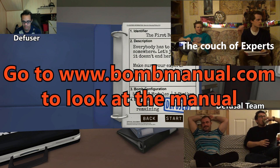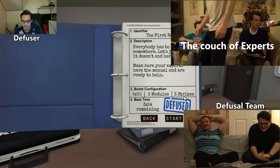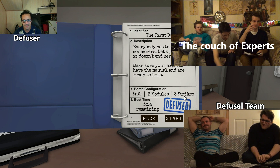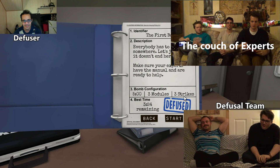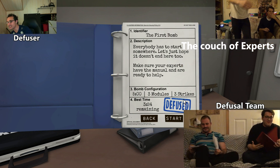Each bomb has a bunch of different modules, and he'll have to describe the module he's seeing. You'll have to consult where those modules are in the manual, and ask him questions and get information from him, because you can't look at the bombs. All your information comes from verbal communication with him. So you'll each have a copy of the bomb defusal manual — there's one for Connor and one for Nick. This is specifically designed to be played with multiple players.